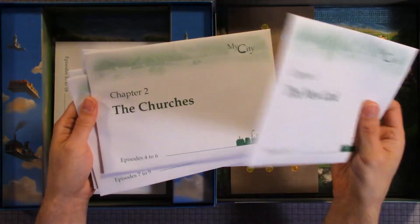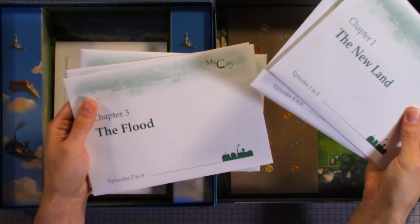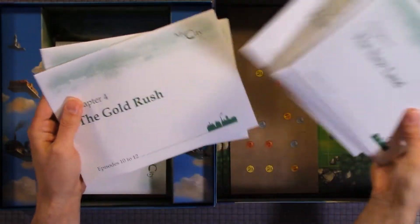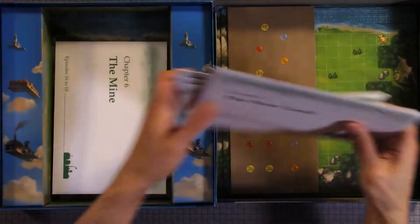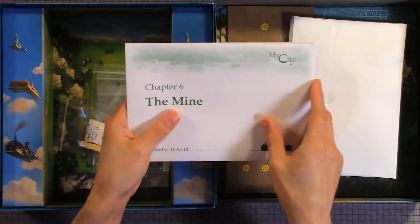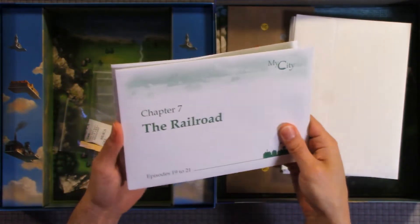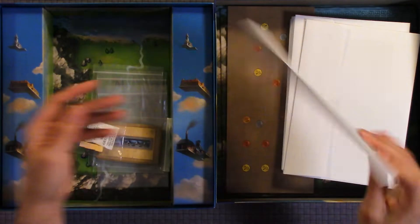The first one is the New World, the second one is the churches or the church net, the flood, the gold rush, the factories, the mine, the railroad, prosperity.